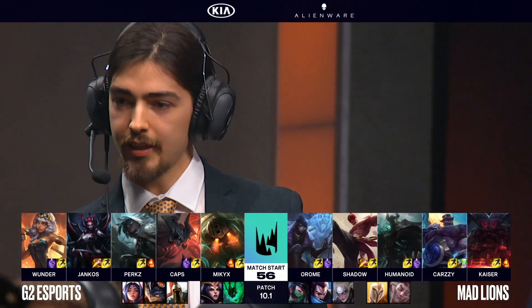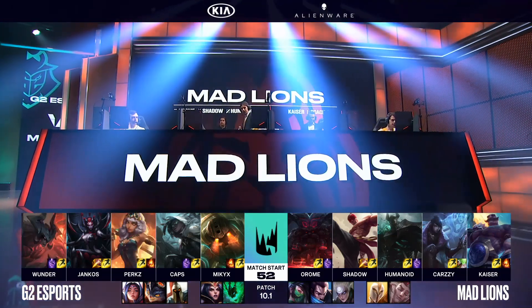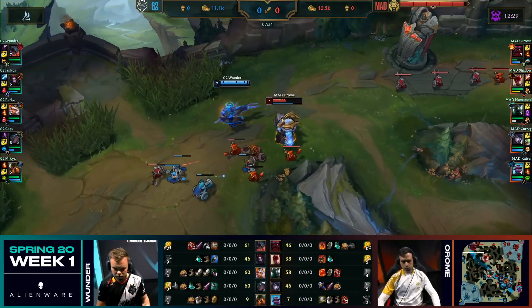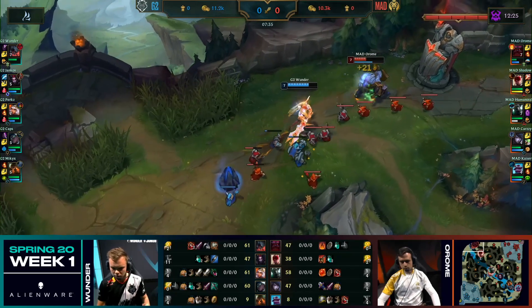Mad Lions are gonna round their comp out with the Awn, a very strong tool. We've been hearing a lot about the jungle support stepping in trying to get some vision down — something we've seen for the last few years of League of Legends, and also something Mickey and Yankos did a lot of last year.